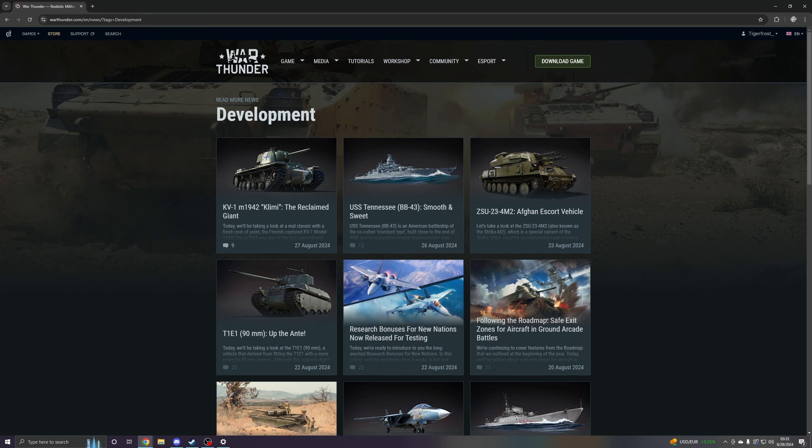Either way, that is it for the KV-1. We had another ground vehicle that they showed off as well. On the dev blog so far, they have not shown any aviation stuff. They've shown off a new United States heavy tank, the T1E1, with a 90mm gun. The Russians are getting the ZSU-23-4M2, which is basically a Shilka but with no radar. And then for naval forces, they've shown off the BB-43 USS Tennessee for the United States warships.